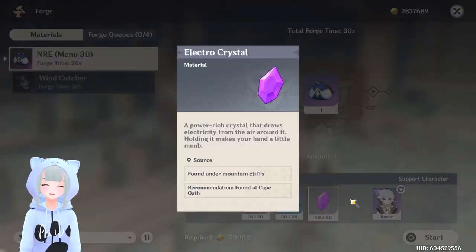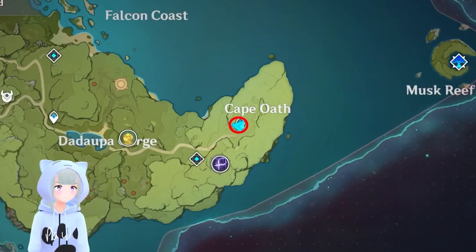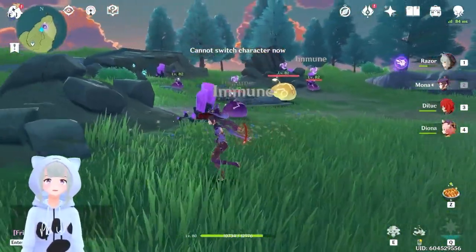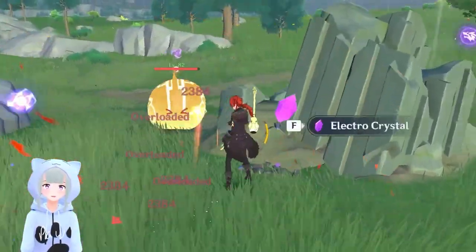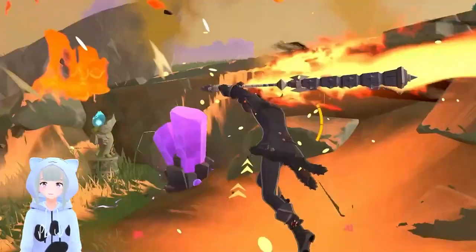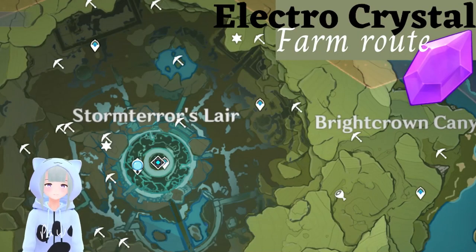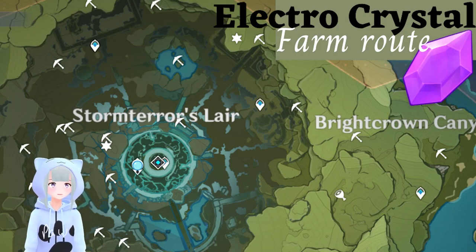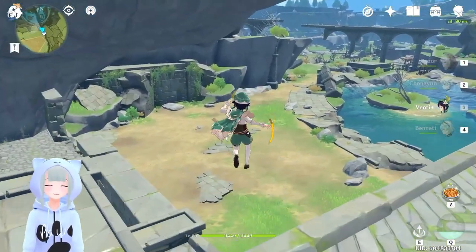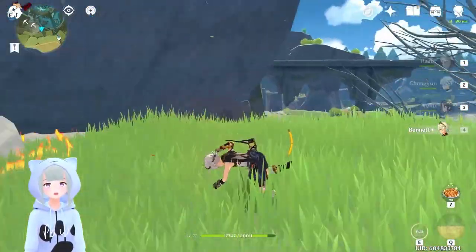Now, these Electro Crystals — you can find a cluster of these over at Cape Oath. You will need a Pyro character in order to break them, so just make sure you have one of those handy. You will take damage when standing close to them, so just don't stand there for too long. I like to head over to Storm Terrorist Lair, though — there is going to be a ton of these over here, and that's what we're going to do a playthrough of now.